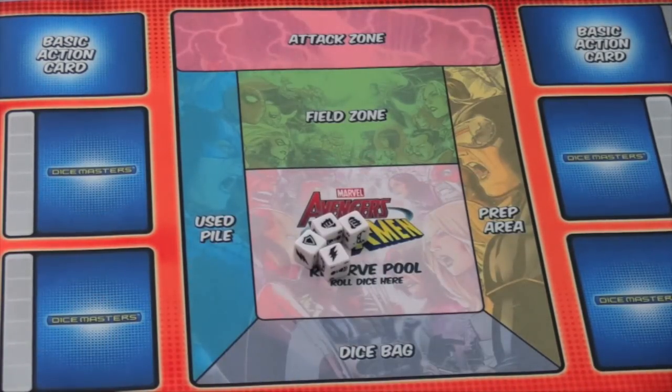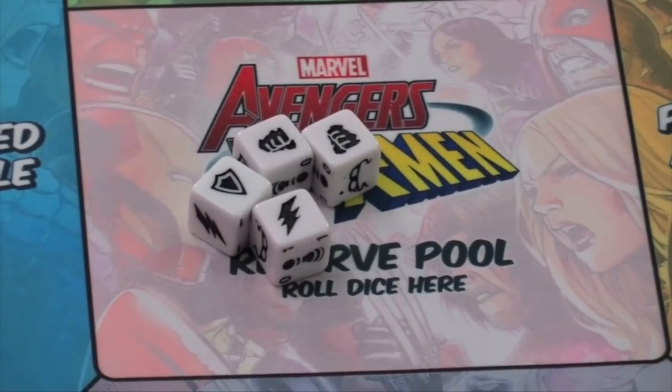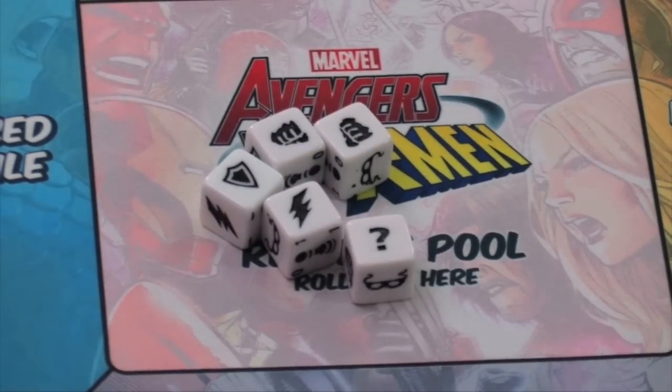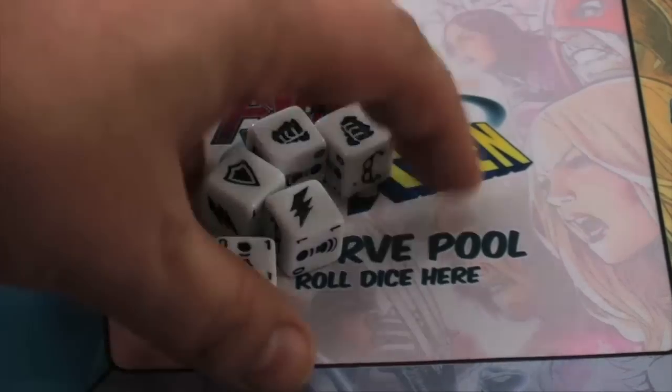The basic sidekick dice are going to show you different types of energy — strength energy, defense energy, etc. There's even a question mark symbol that is any sort of energy, and sometimes you'll roll these on the basic dice. These are NPCs. You can use these dice to buy other dice, as each die has a cost.